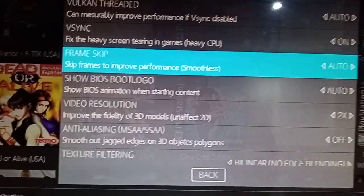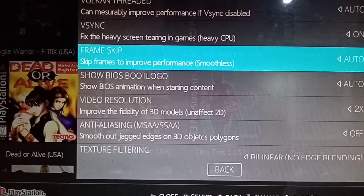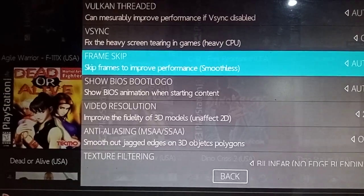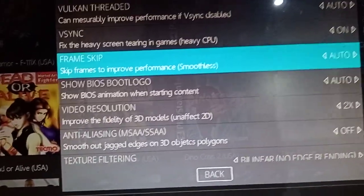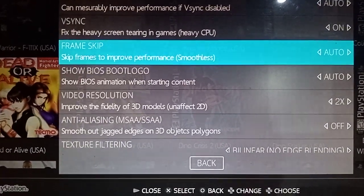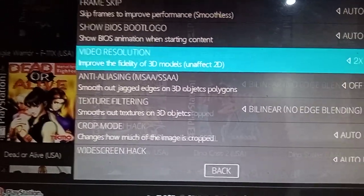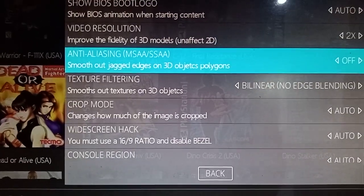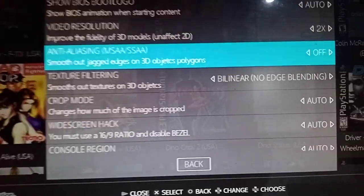Frame skipping can help with a couple of games but with others it can do the opposite. For GameCube and PS2 games, definitely do not use frame skip — it can cause a horrible issue. If you're getting issues and skipping, turn your resolution down. Also, anti-aliasing — make sure it's always turned off. It's meant to smooth out jagged edges, but for mid-range and low-end hardware, just turn that off. It's a waste of time.